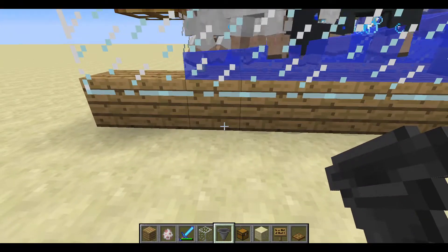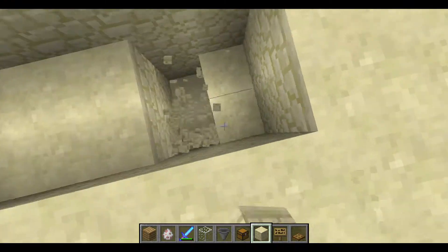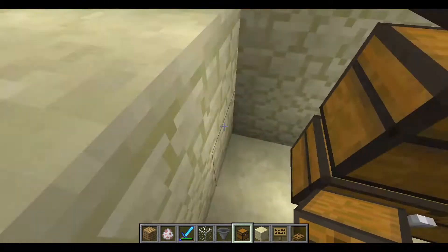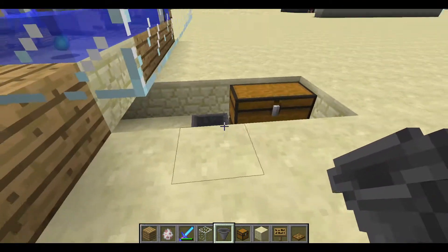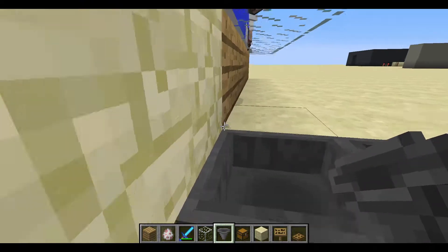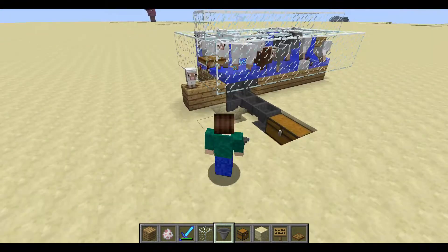Mark out these two wood blocks by replacing them with sandstone, then break out this general area. Dig down about a four-by-four area, roughly three blocks deep. Place a chest here, chest here, and chest here. Then put a hopper into each one — make sure you use sneak mode when placing hoppers so the hopper connects into the side of the chest. Continue with hoppers going into each chest in a line.